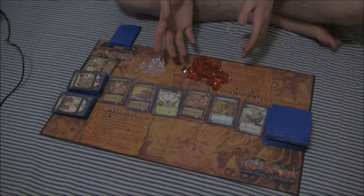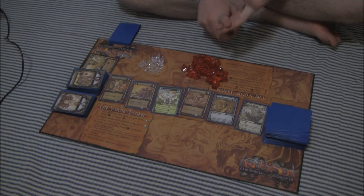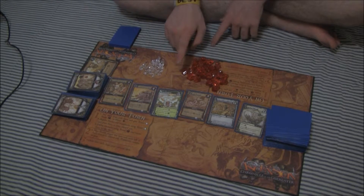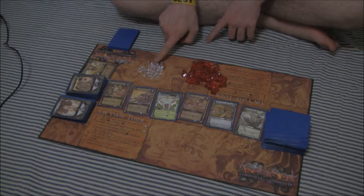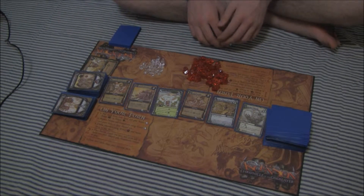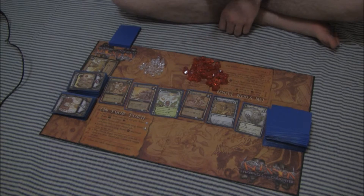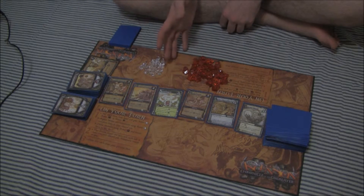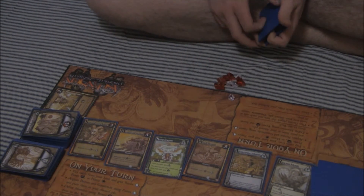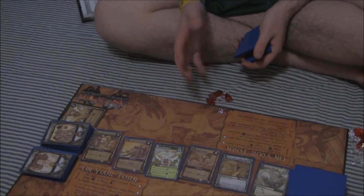Play will continue in this manner, with each player using what cards they draw to gain honor, to acquire cards, and to kill monsters, until all of the honor tokens have been used up. There are different values of honor tokens — each red token is worth five honor and each white token is worth one. There are different numbers of honor tokens used depending on how many players are playing; for two players, only 60 honor is in play. Once all honor tokens have been acquired, the round will continue until all players have finished an equal number of rounds. Honor totals will then be calculated based on the number of honor tokens a player has acquired and the honor value of each card they have acquired. The player with the most honor wins the game.